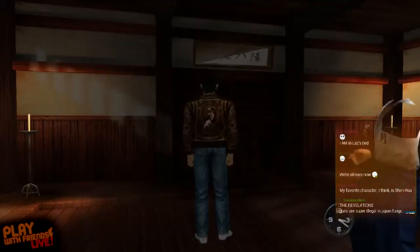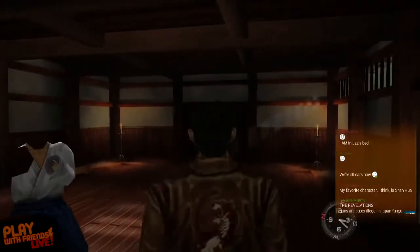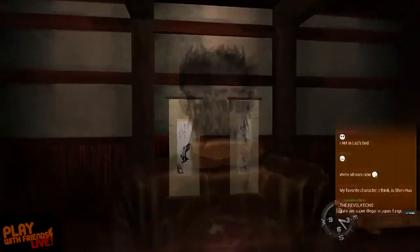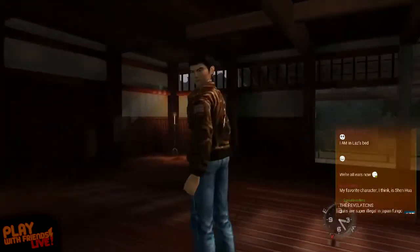Not to spoil anything, but it does get kind of paranormal towards the end — well, supernatural is more the word. The end of Shenmue 2. Long story short, there's ghosts. Lots of ghosts fly around. Paranormal activity. Ryo's like, I don't like ghosts.